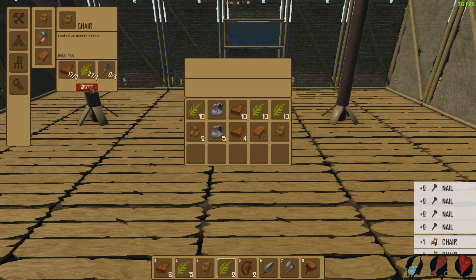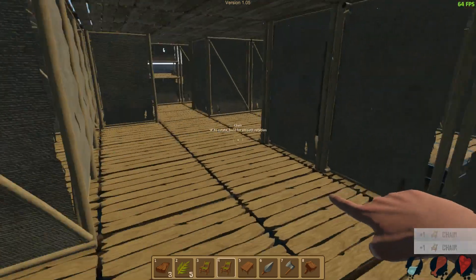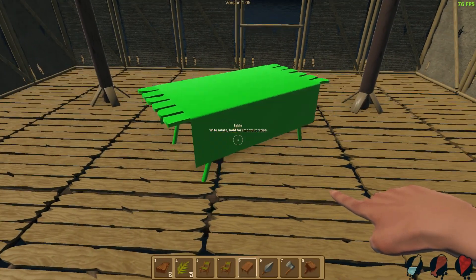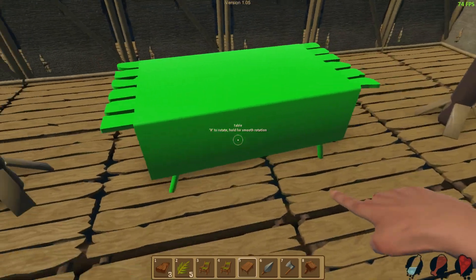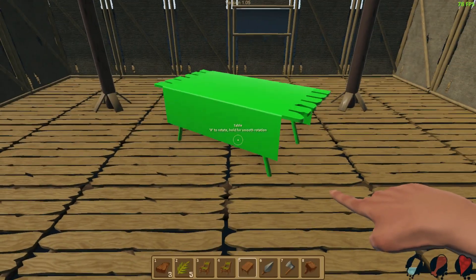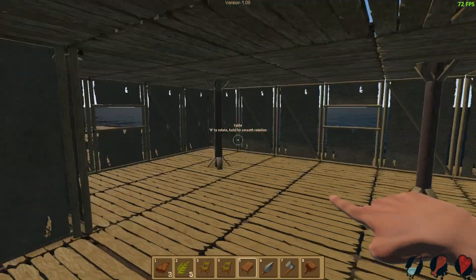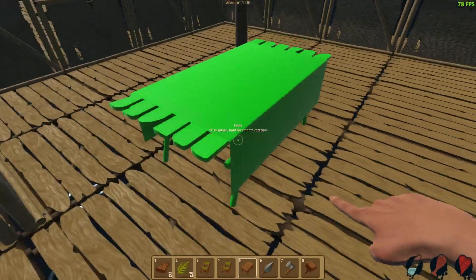Let's make a few more nails, and a chair. You no longer lose the item - notice we had the lamp in inventory when we started because I made it before, removed it, and it was back. I can totally do this! I love it. Oh, we can rotate it like this - it rotates properly. That's actually awesome, I like that a lot.